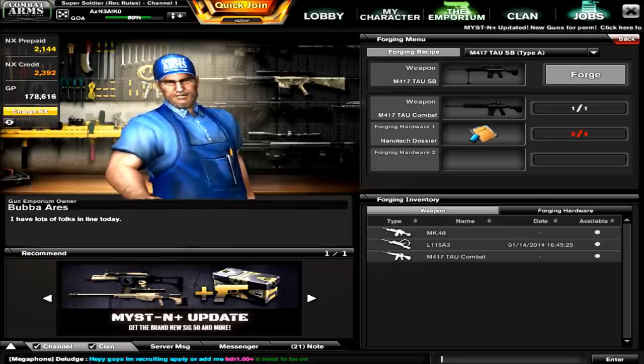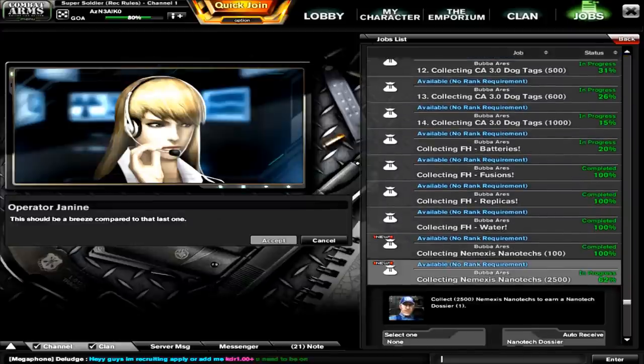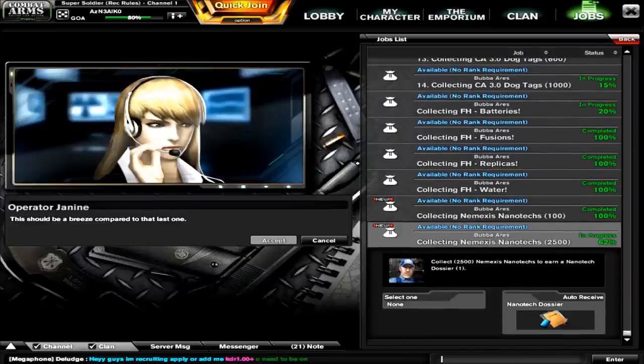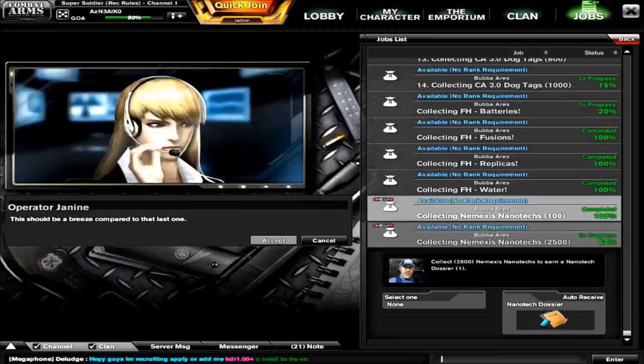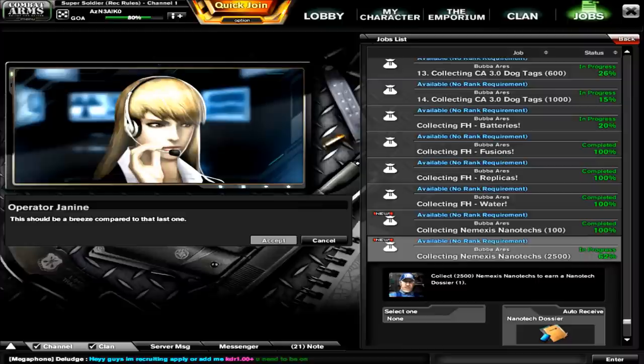The reason it takes so long is because if you go to your jobs and look at the scavenger jobs, the second nanotech-related job gives you the nanotech dossiers — but check out how many nanotechs it takes: 2500. Compare that to the first job where you only needed 100 for a free assault rifle. For the dossiers you need 25 times that amount.